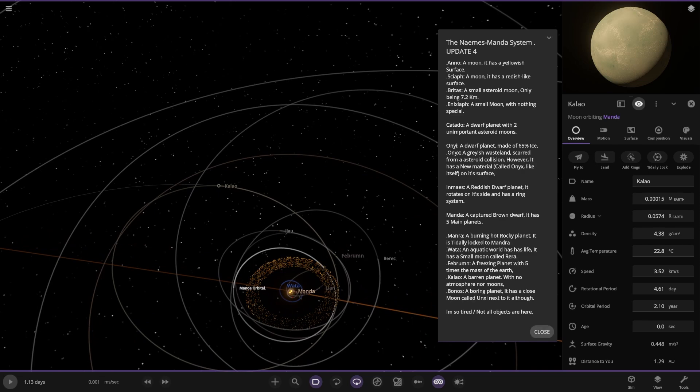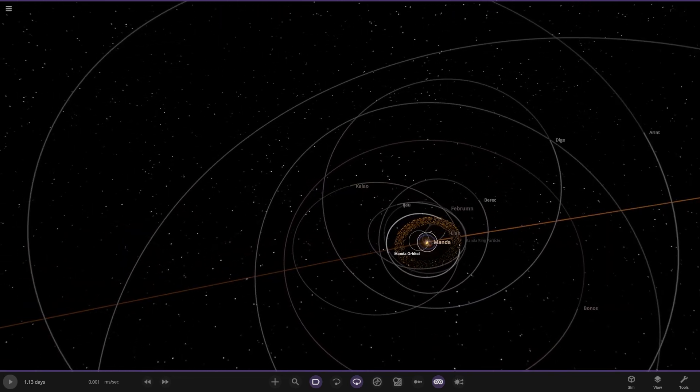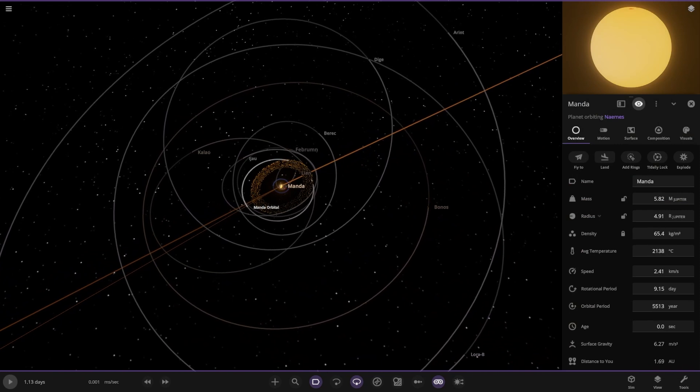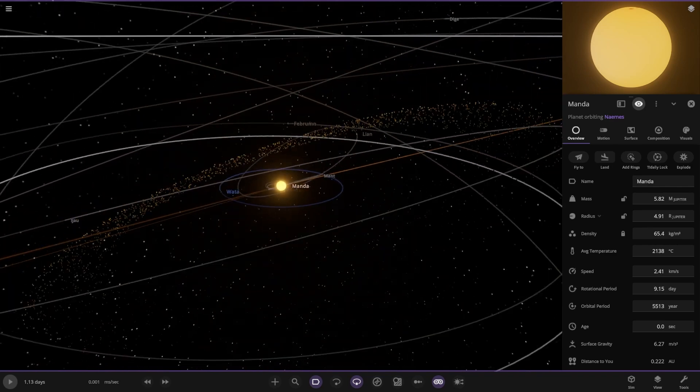Not all objects are covered here — just a reference for everyone. If an object has nothing interesting about it, you don't need to put a description. If we're just saying 'barren asteroid' it's just repeating the same thing, so you don't necessarily have to put those in — it saves a lot of work.